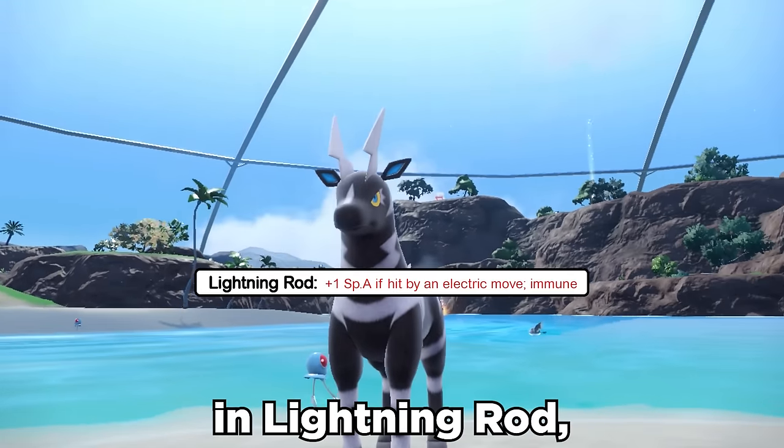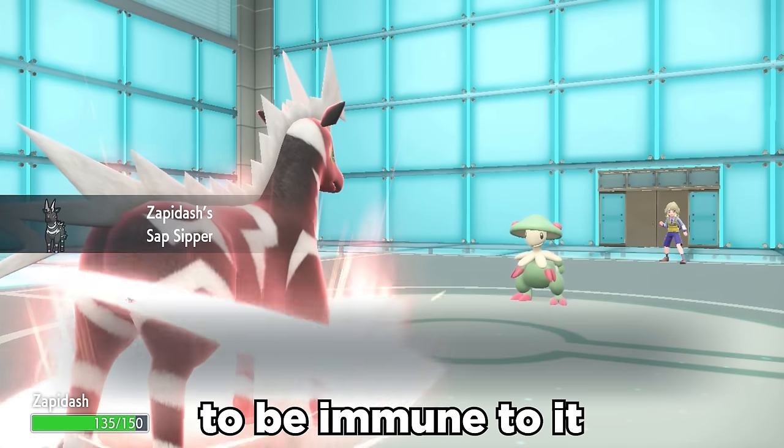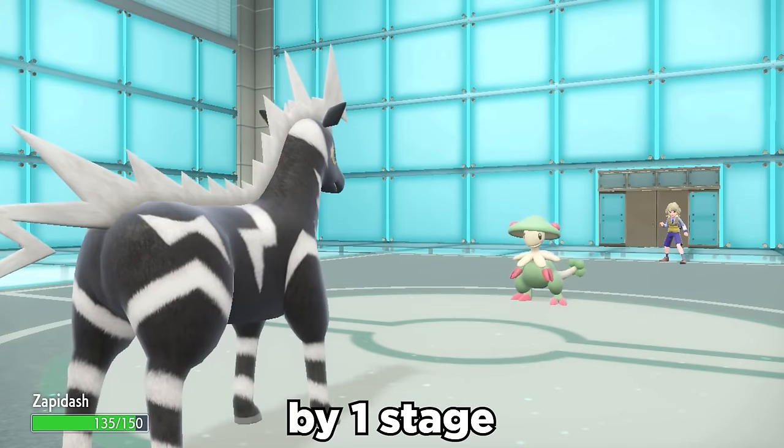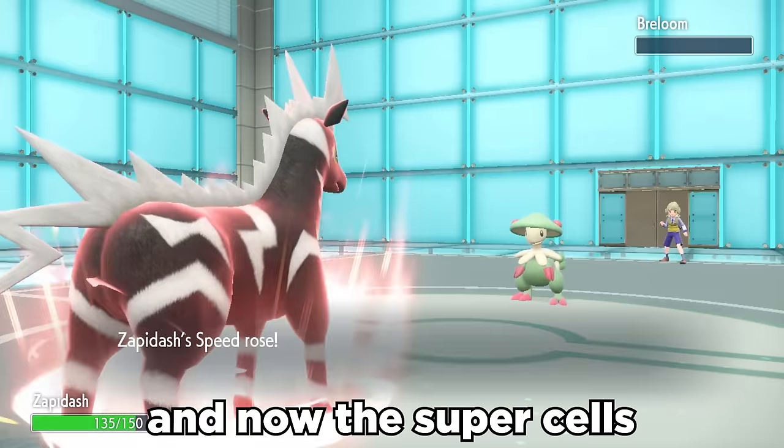It has three good ability options in Lightning Rod, Motor Drive, and Sap Sipper. Using Sap Sipper, we can switch into a grass move to be immune to it and boost our attack by one stage. We use Flame Charge to boost our speed by one stage, and now the Supercells be slamming.